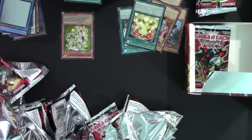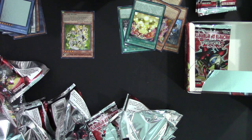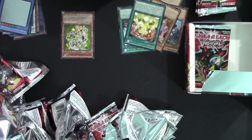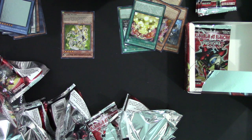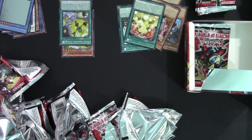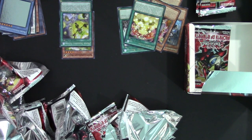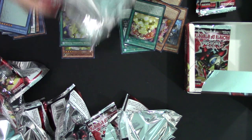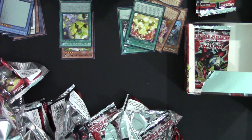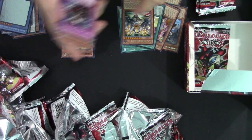Nef Shadal Fusion — activate by declaring one attribute, equip only to a Shadal monster and it becomes that attribute. During your main phase you can fusion summon one Shadal Fusion Monster from your extra deck using monsters from your hand or your side of the field as fusion materials including the equipped monster. Once per turn only. Overall I think the card is not that amazing — I can see it seeing a lot of play in any hidden armory builds, but in traditional Shadal decks I think you're only playing one of this card. It's still pretty good though, it'll see play.